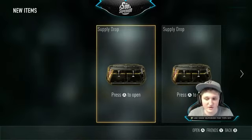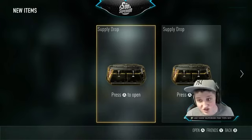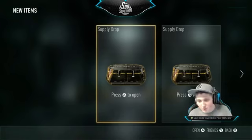Somehow we ended up getting five supply drops and we're gonna open them now. See if they're glitched to give me super good stuff or glitched to give me nothing. Let's open the first one.